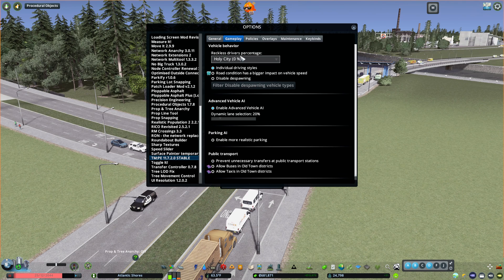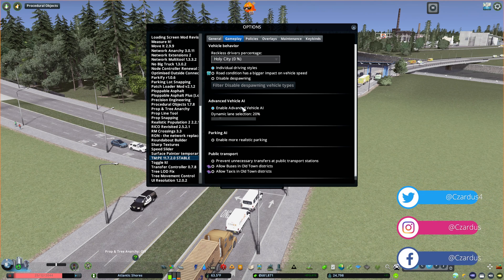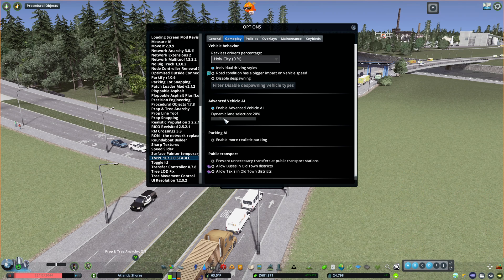Then Gameplay. In this area, you can change how many people ignore your traffic rules. You can change things like road condition — if you have the Snowfall DLC, that would have a bigger impact on your vehicle's speed. You can disable despawning, which is something that exists in vanilla. Without mods, vehicles will disappear if it takes a long time to get somewhere. Advanced Vehicle AI allows vehicles to change lanes periodically to determine which is going to be the faster way. Without the mod, the vehicle will choose its lane much earlier in its driving setup.